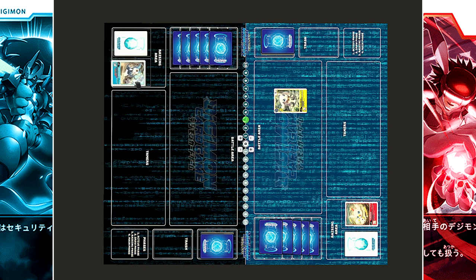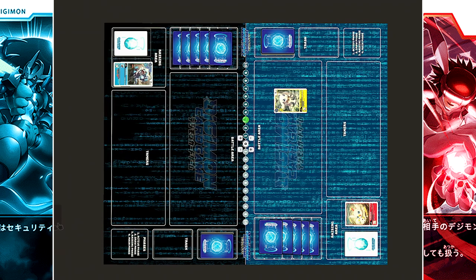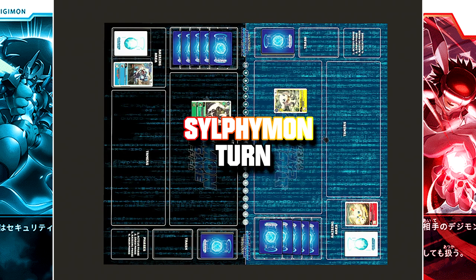In the raising phase, a Digitama is hatched: Demi Vmon. In the main phase, it evolves into the brand new version of Vmon at zero cost with jamming, one draw. Wormon is then placed for three cost and evolved into Stingmon for one cost, one draw and turnover.